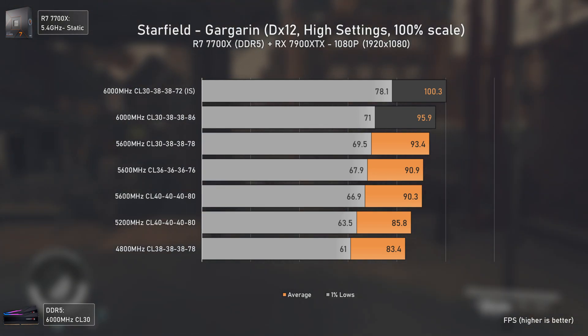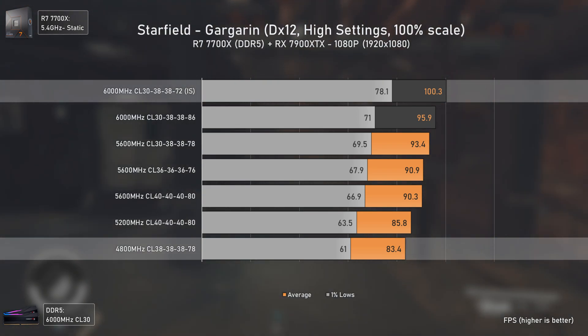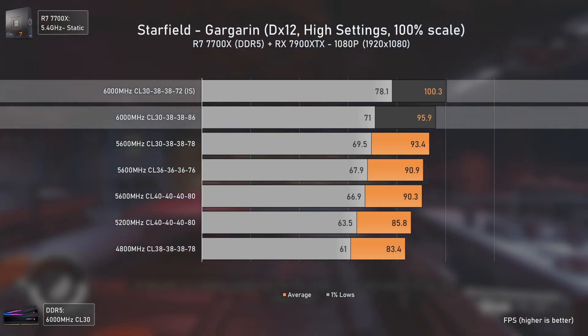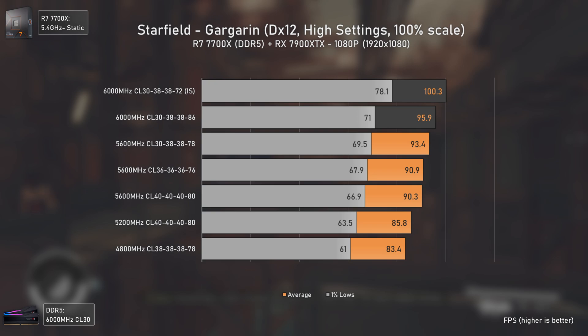Moving to Gargarine, the performance scaling is more or less the same, with the fastest RAM configuration being 20% faster than the slowest one. Subtimings alone deliver a very decent performance increase, mostly in the 1% lows, where we went from 71 to 78.1 FPS — a 10% increase. This scenario isn't as heavy as Acula, likely due to fewer NPCs, so the CPU is able to deliver a bit more FPS overall.